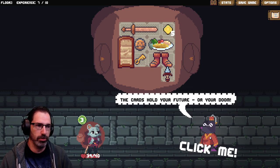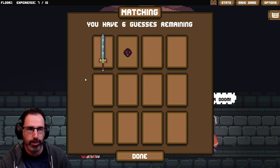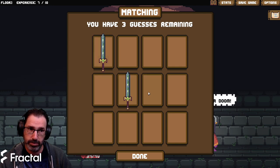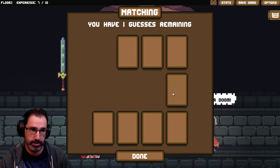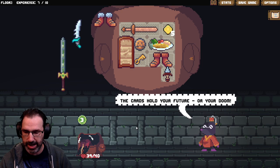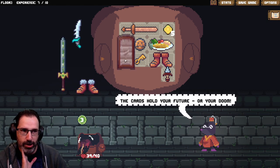These cards hold your future or your doom! It's a mole. You have six guesses remaining — it's a matching game. What? There's many pages.